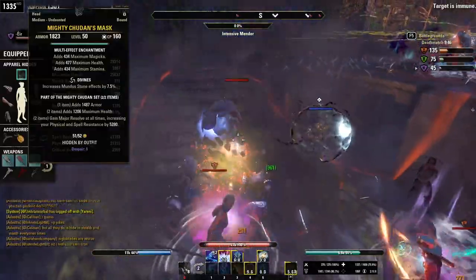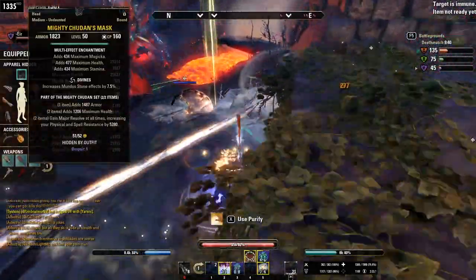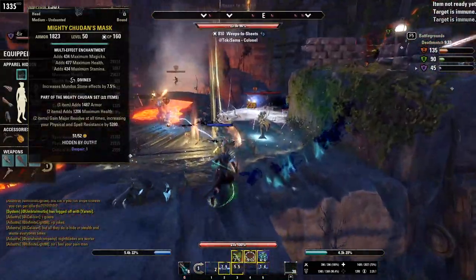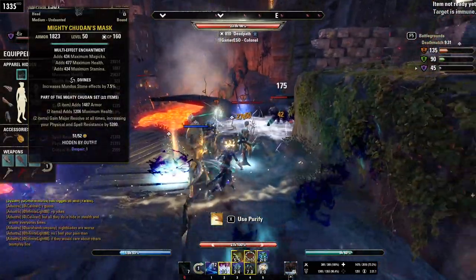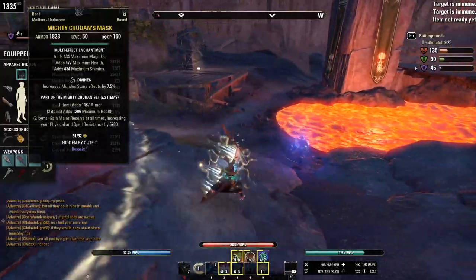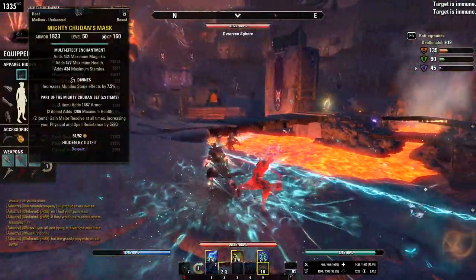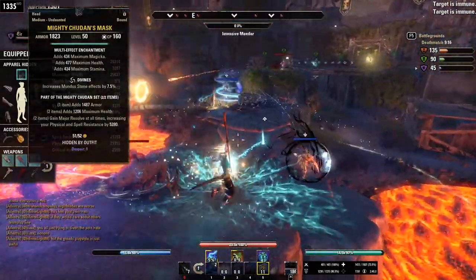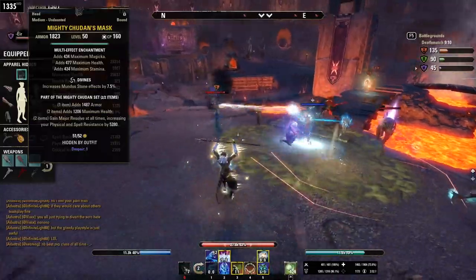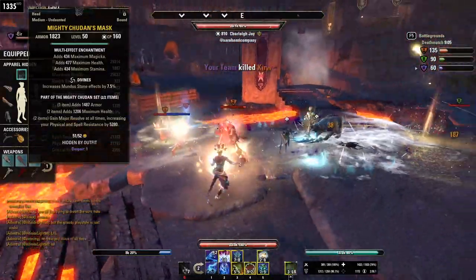Mighty Chudan is a really great set on any character or build where you feel like you have too many things to juggle — too many timers and cooldowns to keep track of. That is absolutely the case on this build. Not having to worry about an armor buff and just getting it at all times from Mighty Chudan is great — it's just always there and I can forget about it. Your armor buff is really important, you definitely don't want it to drop off, and the fact that I can just forget about it and focus on keeping my team alive, keeping enemies debuffed, and keeping crowd control on the ground is a big deal. Big fan of Mighty Chudan.